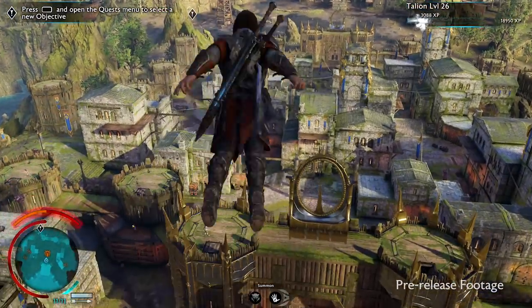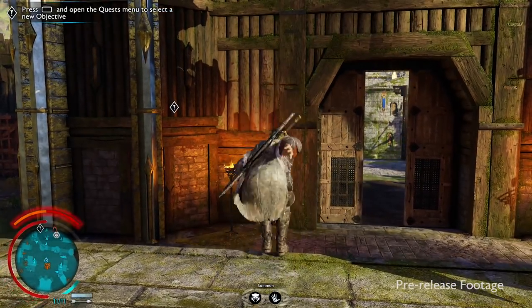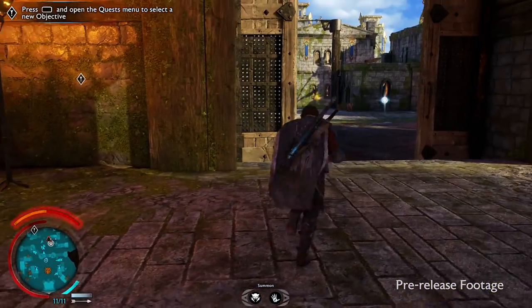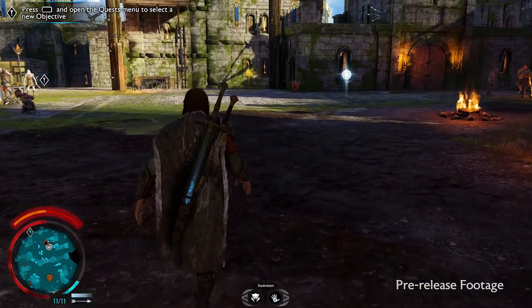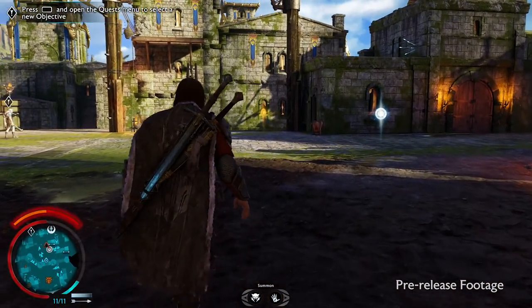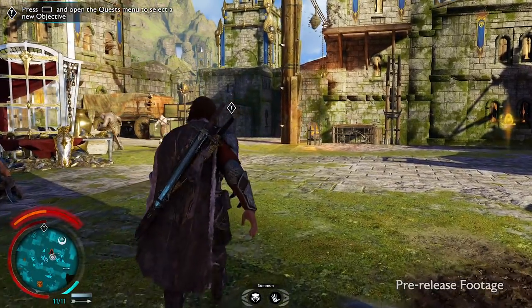And that was pretty much it for our 20-minute demo. Fortress Assaults are involved and ultimately very satisfying to pull off, building on what's come before in Shadow of Mordor to make what feels like your very own mini Helm's Deep. We'll be talking about Shadow of War a lot more in the lead-up to launch, so be sure to like and subscribe to Eurogamer for more.